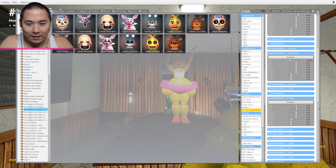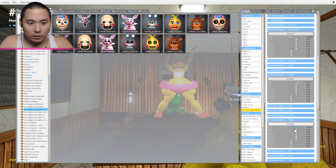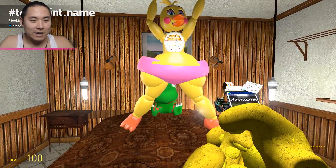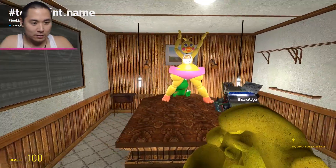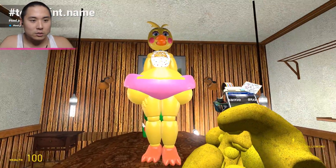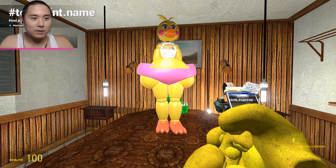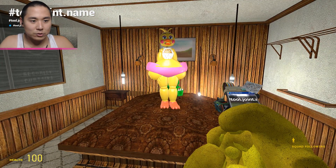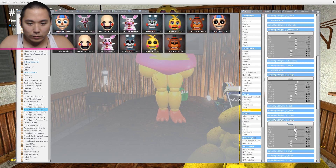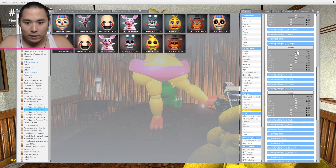This looks so weird. We're going to get her into the position of giving birth — this is an accurate representation of how animatronics give birth, so take note. Oh gosh, she just turned back — are you kidding me? We did all that work and that took literally like 10 seconds. We gotta get her back into position really quick.